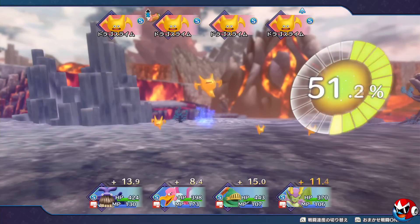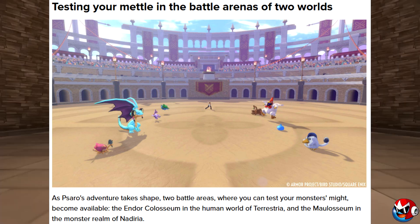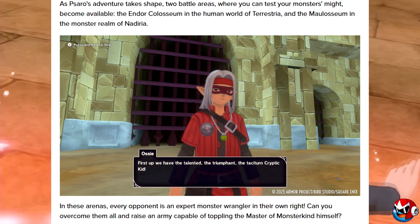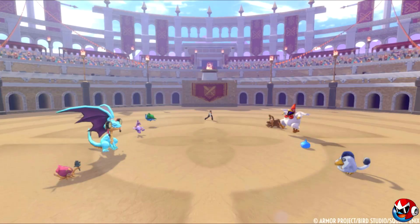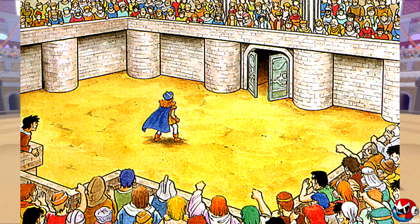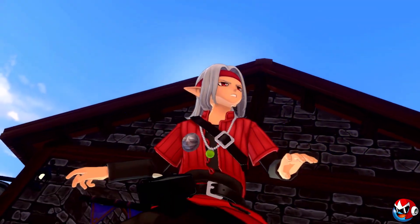As Sorrow's adventure takes shape, two battle arenas become available: the Endor Coliseum in the human world of Terrestria, and the Mausoleum in the monster realm of Nadiria. In these arenas every opponent is an expert monster wrangler. Most Dragon Quest Monsters games have one arena, but this one takes you to Endor — anyone who's played Dragon Quest 4 will love that, since this is a prequel to where Elena will eventually compete in the world tournament.